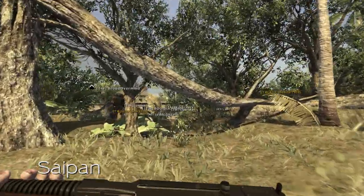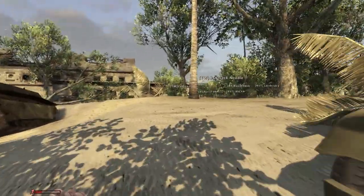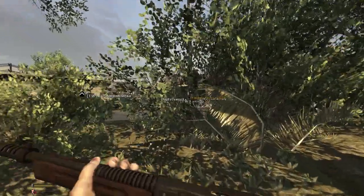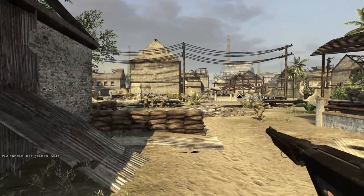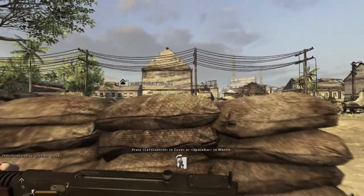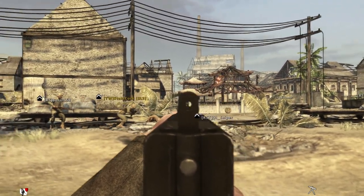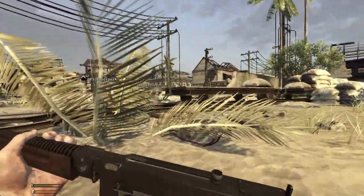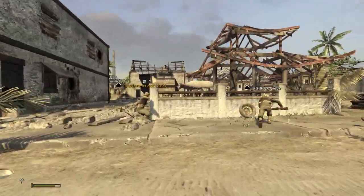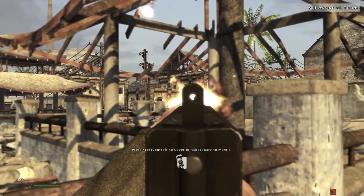The first map is Saipan. Here we can see members of the 4th Marines landing on the beach at Charan Kanoa. They landed in June 1944, about the same time as the Normandy landings. In the background you can see the Sugar Mill, which is one of the final objectives for US forces. The Americans have quite a lot of automatic and semi-automatic weapons — this guy has the M1928 submachine gun, and you can see a couple of M1 Garands and M1 Carbines as well.